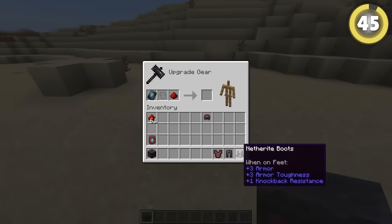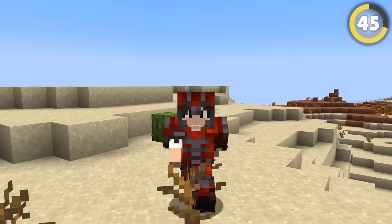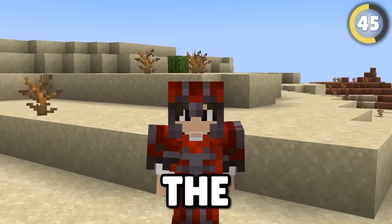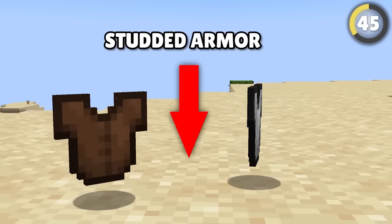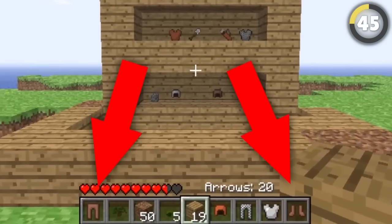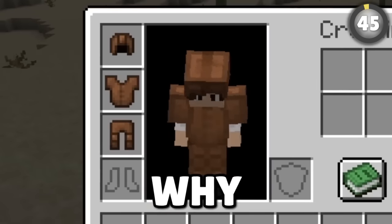Armor has not changed much since Minecraft's release, besides netherite and armor trims — but there was an entire set deleted from the game. Originally, between leather armor and chainmail armor, there was studded armor, a kind of clay-chainmail hybrid with less durability than chainmail, and to this day we still don't know why it was removed.